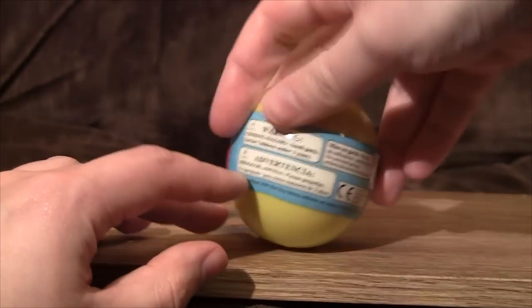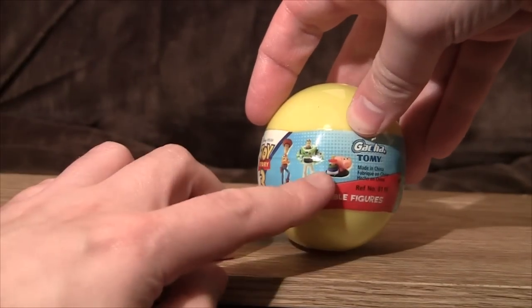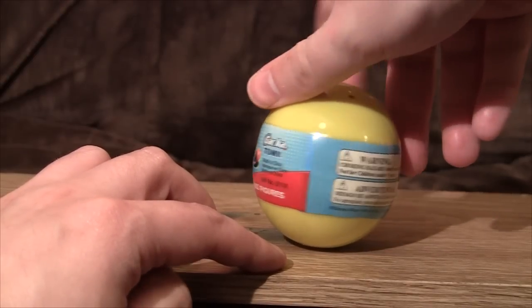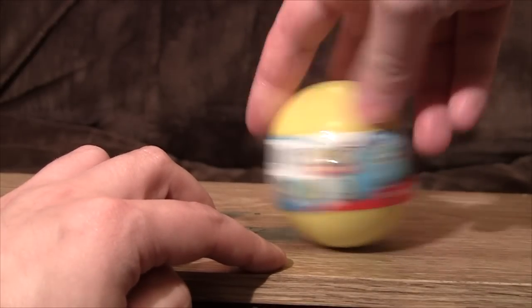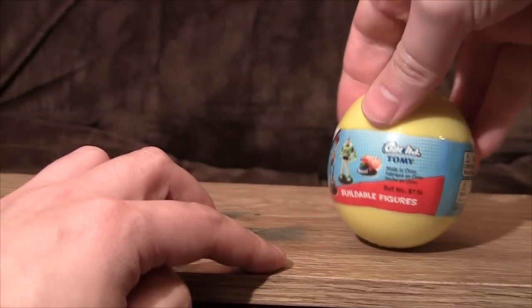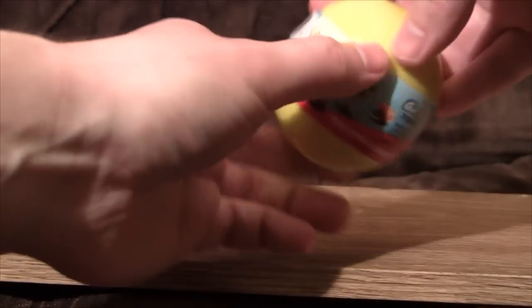Anyway, what is inside? It's gonna be one of these things — it's gonna be the pig, it's gonna be the Tim Allen, or it's gonna be the cowboy, or one of the others apparently. There are actually several to collect, although it's not telling us how many on here. I'll bet it tells you inside after you've paid the money. Buildable figures — it's gonna take ages to put together then.